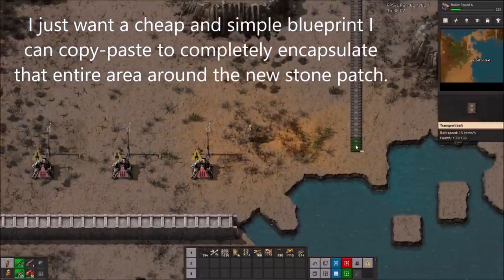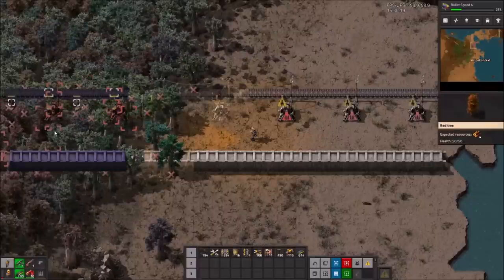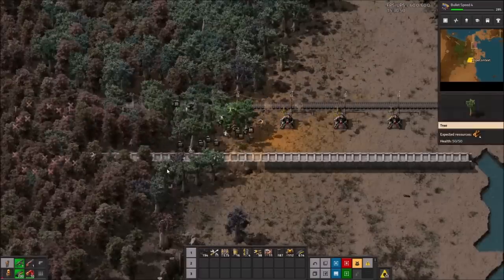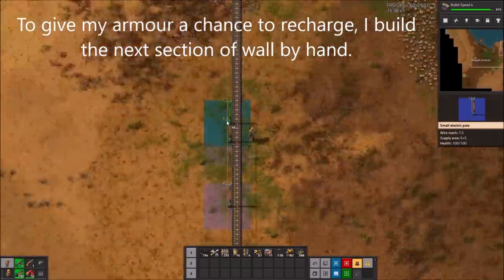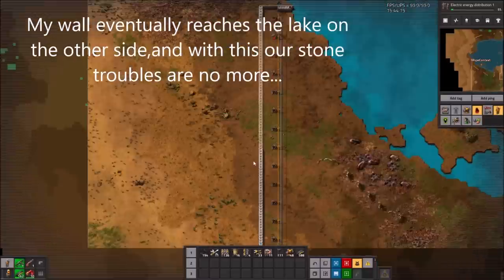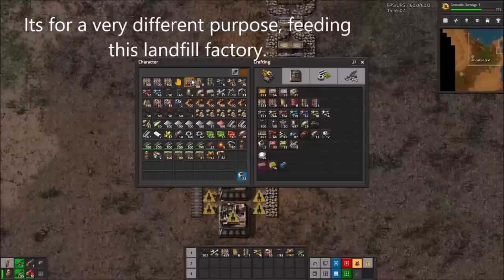I want a cheap and simple blueprint I can copy-paste to completely encapsulate the entire area around the new stone patch. Doing this for the first time is definitely the most satisfying part of any playthrough. Our bots are incredibly slow and drain all of our armour's battery, but it's a lot better than doing it by hand. So to give my armour some time to recharge, I build the next section by hand. The wall eventually reaches the lake on the other side, and with this our stone troubles are no more. I immediately set to work mining it, but not to feed my base yet — as my original stone patch still has a little more than 50,000 stone left — it's for a very different purpose: feeding this landfill factory.